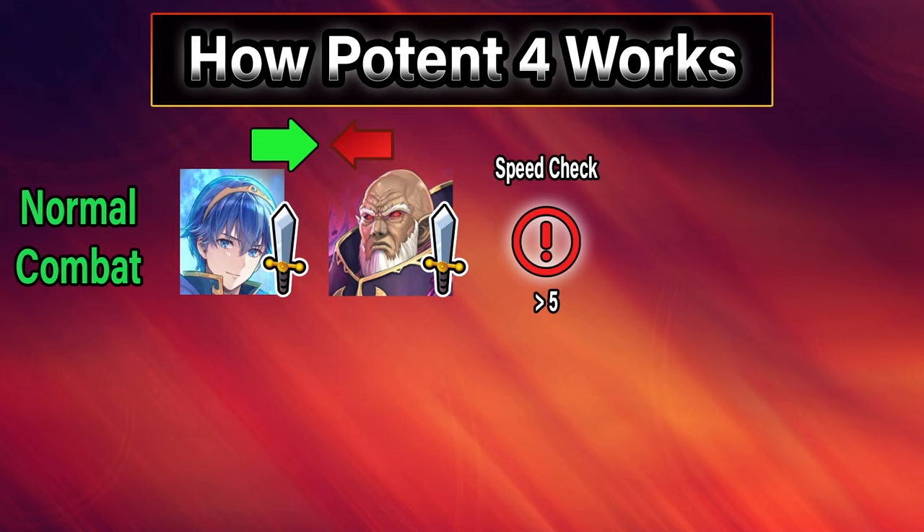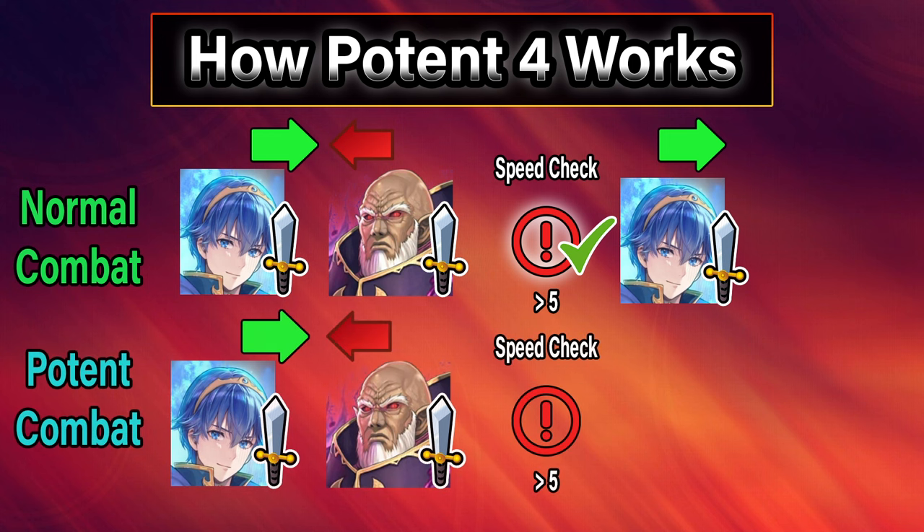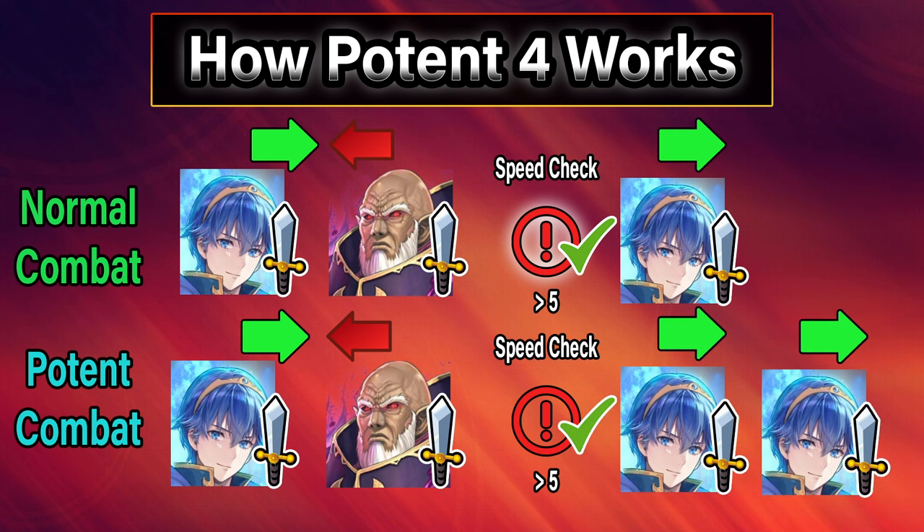In this example, Marth is attacking Medias. Typically, Marth will attack first, and then Medias will retaliate. Then a speed check will occur. Whoever has the higher speed, and if it's 5 or more, they will make a follow-up attack. So in this case, Marth will attack again. Now, with Potent, we will have the exact same combat, but when Marth wins the speed check, Marth will get an additional follow-up attack. So in total, Marth will attack 3 times. When a normal hero uses this skill, the way damage will break down is that Marth will do 100% damage on the first two attacks, but only 40% damage with the third attack. This is the way Potent attempts to balance itself.